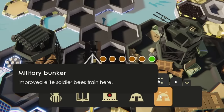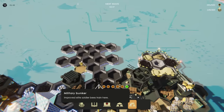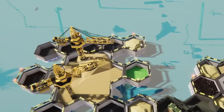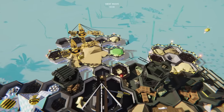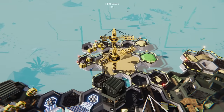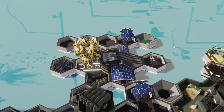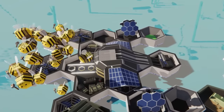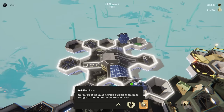This is interesting — the new bunker takes normal wax instead of hardened wax. Kind of makes me wonder what the improved bees cost. We'll just get that started, and we have construction cranes now — like modern ones — filling up on the good old ambrosia. Wait, that is hardened wax. Then why was it saying it needed normal wax? I don't know. Look at the builder bees go! Soldier bees now cost ambrosia and hardened wax. Unlike builders, these bees will fight to the death in defense of the hive.